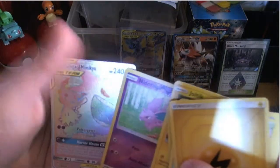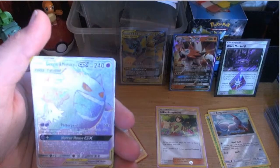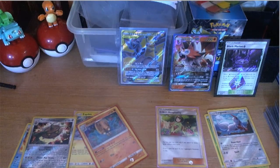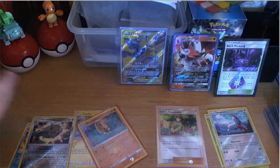Oh my god — a secret rare Gengar Fake Pikachu! That deserves a hard sleeve. You put it in the soft sleeve then into the hard sleeve. That is amazing — four points! You catch up with that right there — one, two, three, four. You don't need me to tell you that's good.